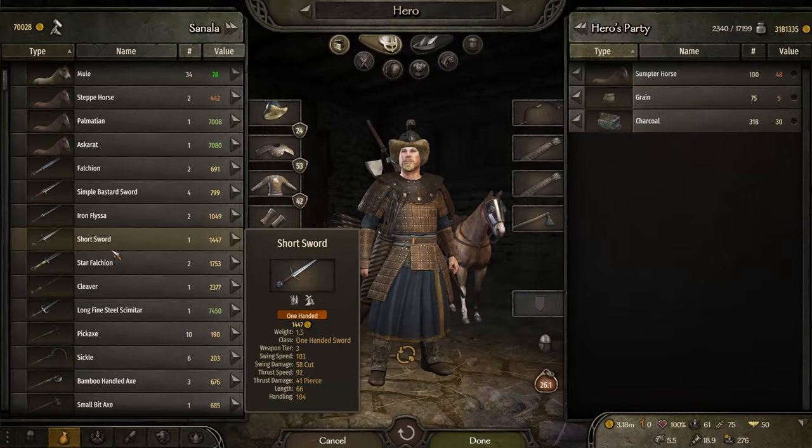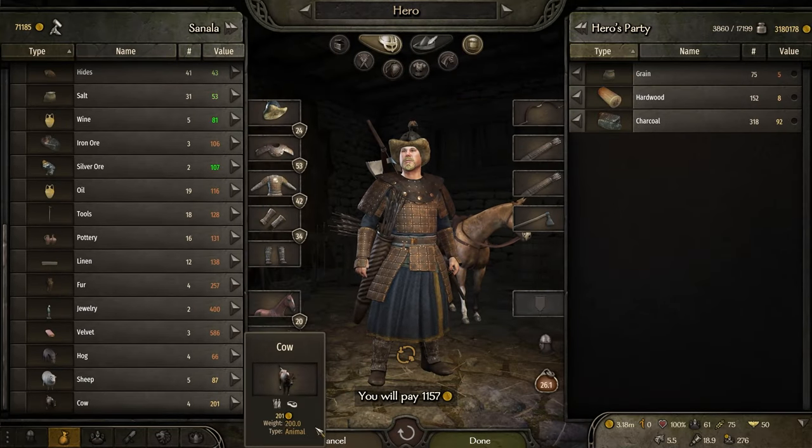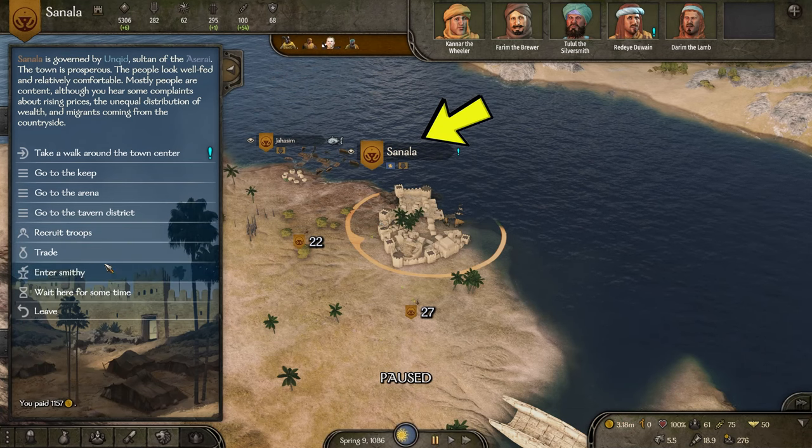I would recommend having about 150 hardwood and 300 charcoal to make this work nicely. Also, find towns that have a high selling price for hardwood — you'll get more money from them.